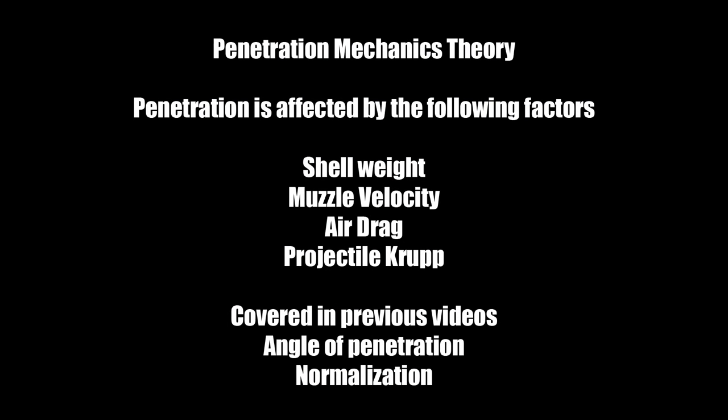Now with a proper understanding of detonator time and shell arming requirements, you can understand why you sometimes get citadel hits at certain ranges and why even when you aim perfectly you get over-penetrations. However, with certain ships there are exceptions, so you really have to learn the individual characteristics. Aside from that, there are a couple of other things that affect penetration: shell weight, muzzle velocity, air drag, and projectile Krupp. In the previous video I also covered the angle of penetration and shell normalization, but the four main variables are the ones I just mentioned.